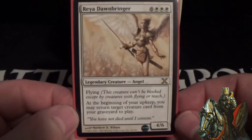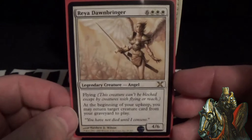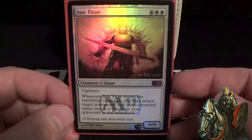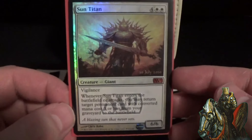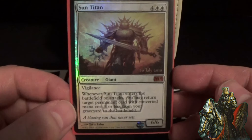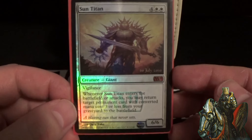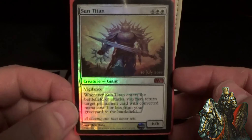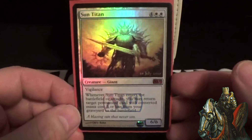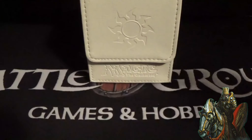Reya Dawnbringer is a nine-cost 4/6 flyer — at the beginning of your upkeep, resurrect a creature from your graveyard right onto the board. She costs a lot but she nets value when she's on the board. Sun Titan is a six-cost 6/6 with vigilance — when it enters or attacks, resurrect a permanent card from your graveyard with three or less converted mana cost. More than ten percent of this deck is three or less mana cost, so he fits right in and does his job very well.